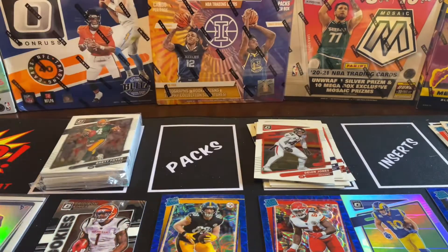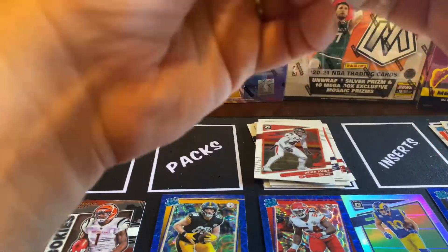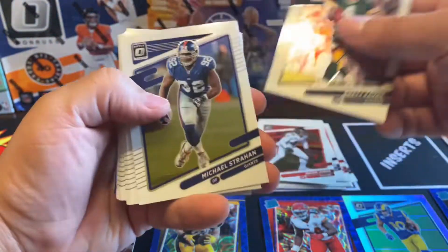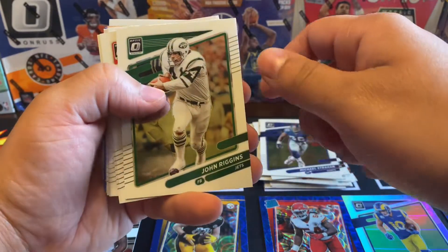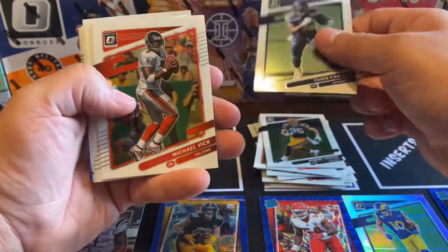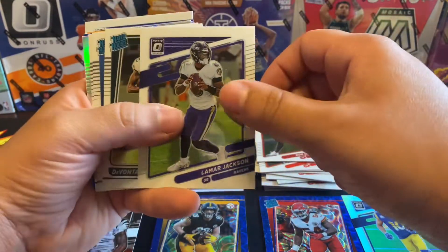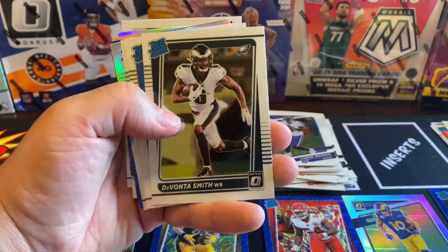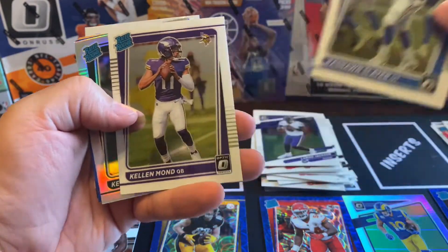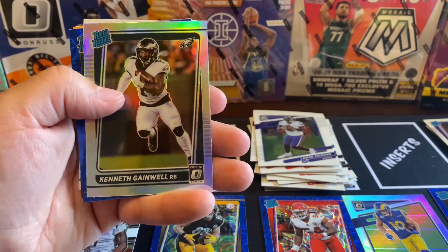Alright, next pack up. We got Brett Favre, Michael Strand, John Riggins, Tyreek Hill, Robert, Chris Carson, Michael Vick, DJ, Rob, Garkowski, Lamar Jackson. Our first rated rookie is Devontae Smith — nice. Rashaun Slater and then Kellen Mond. Jamar Chase is everywhere — we got a nice little silver here.